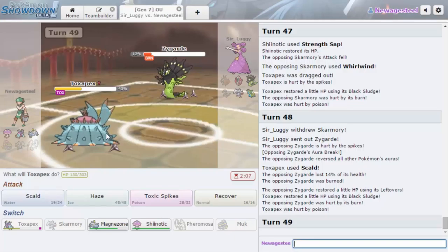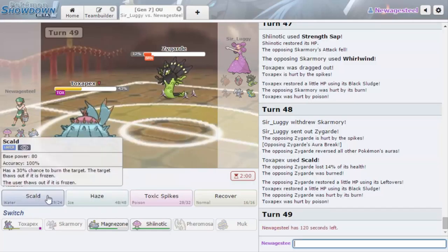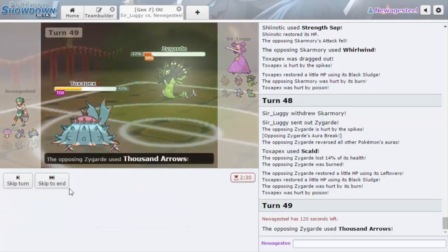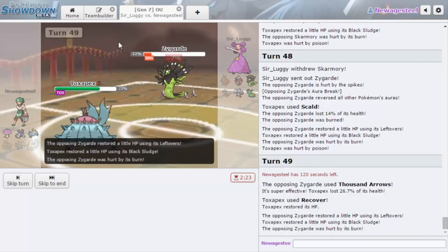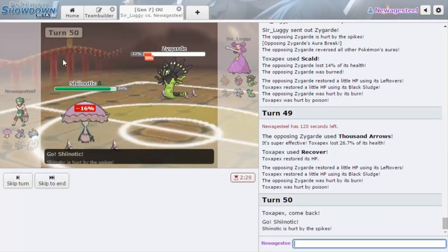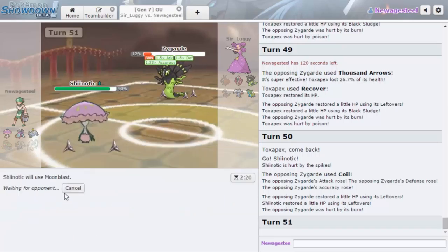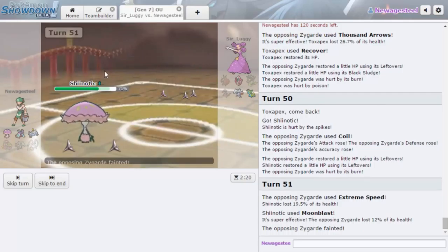He has Leftovers too. Is it better to Scald here or Recover? I think it's better to Recover and then go out into Shiinotic. We get a bunch of HP, take some toxic damage, then get Regenerator and go out into Shiinotic. Alright, so Zygarde is nullified. I'm just going to Moonblast — if he wants to go Skarmory, he can, but it's not an issue anymore. It's still sketchy — I still don't know what the damage is like for Tapu Lele; it might even knock out my Magnezone.